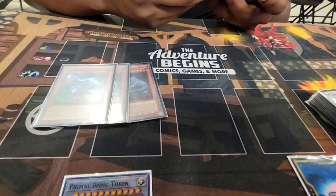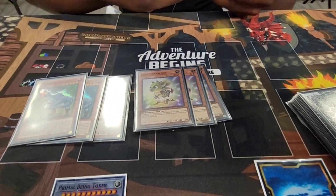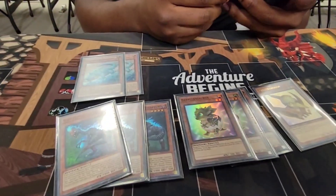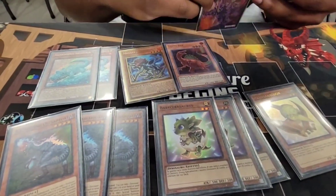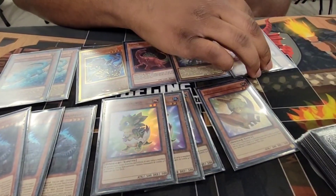We got the three Oviraptor. I prefer to play the three Baby Sarasaurus. The one Petit. Two Animadoran. The one of the Man, the Myth, the Legend. One Giant Rex. We got the CR Pankertops — got two.